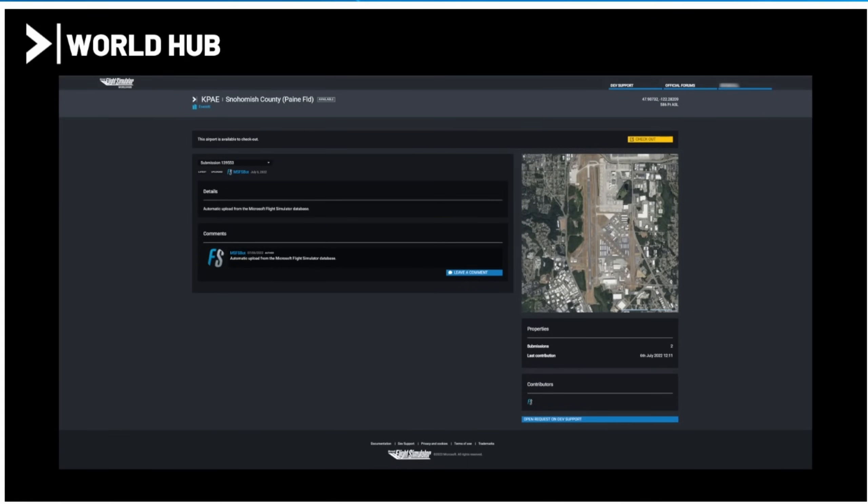There was a brief update on the World Hub, which is currently under Alpha. They received more applications than expected — some 1,208 — and the initial round of testing is currently underway, with further invites to be sent out in the near future.